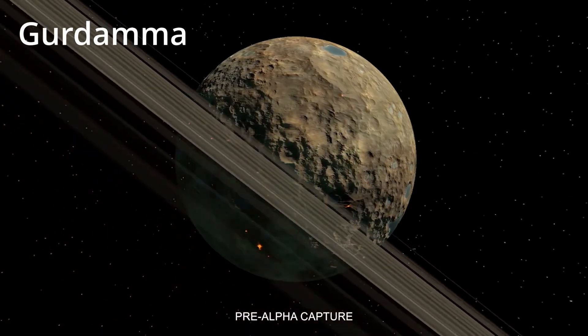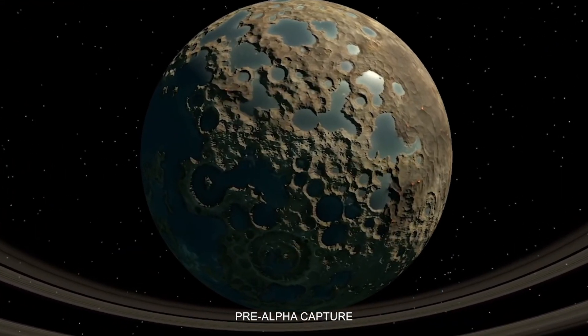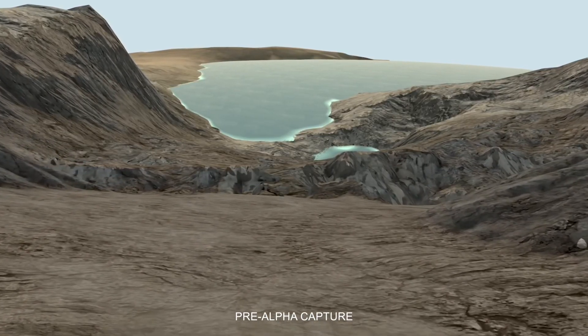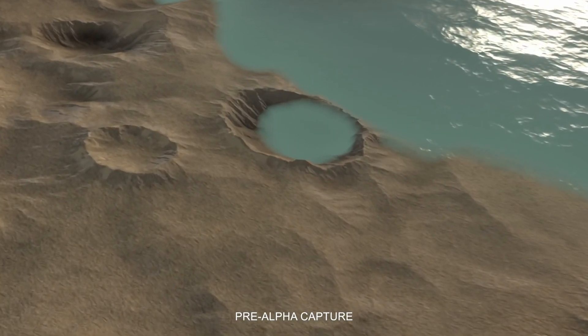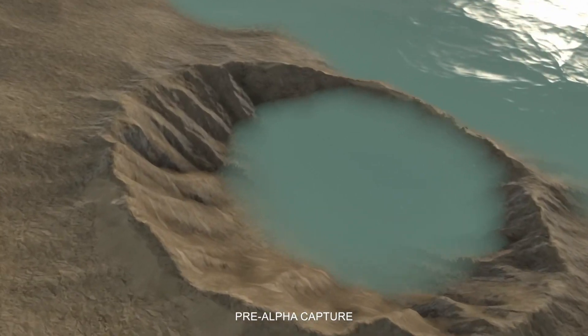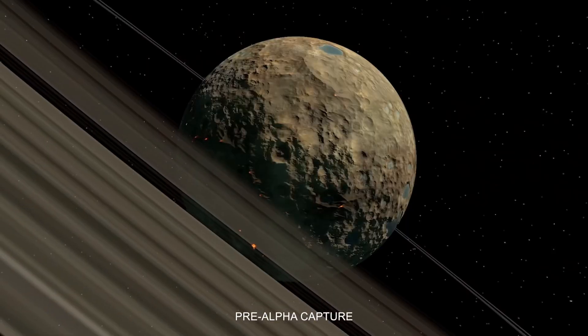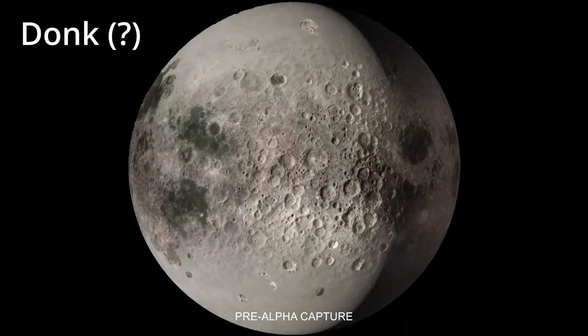Gurdama! This is a planet that was already presented a few weeks back, but in the documentary episode Nate Simpson elaborates on some more details surrounding it. Apparently it is supposed to be a planet similar to Earth, or within the game Kerbin, early in its history, just as life was beginning to form. And within the rings it appears to have grown a moon, which is currently called Donk — a name that may change, but I wouldn't mind leaving it that way.